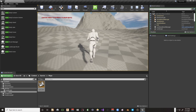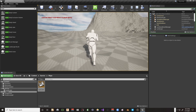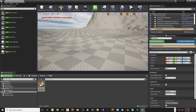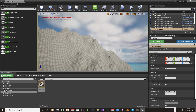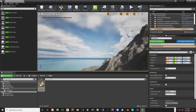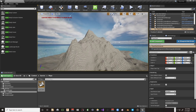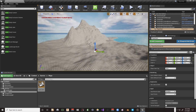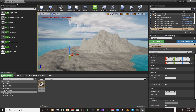We're about 26 minutes in, so I'm going to end this video here. In the next video we're going to build a landscape material that automatically handles texturing but also allows us to paint additional textures on. Thanks for watching — if you liked it, hit that like button; if you really liked it, hit subscribe. See you in the next video!